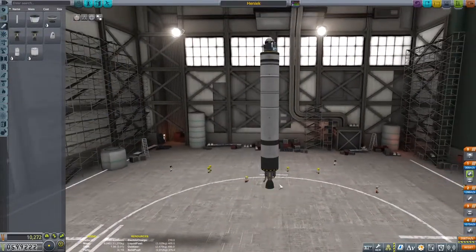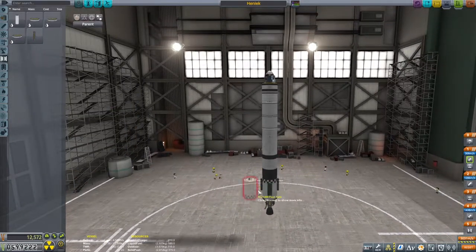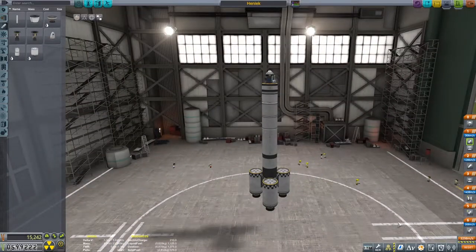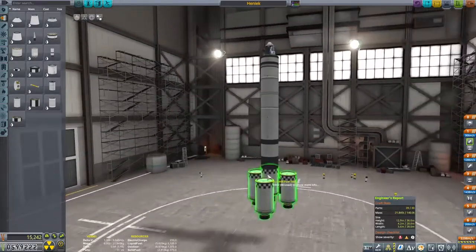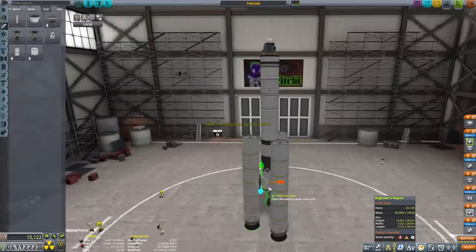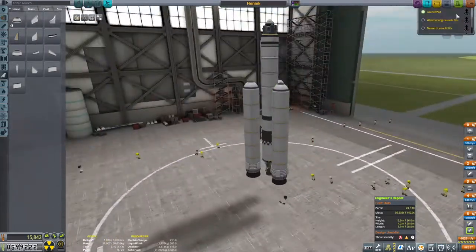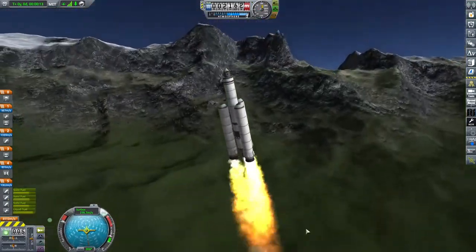After briefly flirting with the idea of a 1.8-meter fuel tank on the bottom, I went back to the standard 1.2-meter with the swivel engine underneath. For the boosters I briefly thought about putting liquid fuel ones out there, but being very close to the part count limit I instead went down to solid ones — saving parts. We're going for a polar orbit, so Woomerang launch site is the launch site of choice, as it is further from the equator and thus gives us less rotational speed sideways.